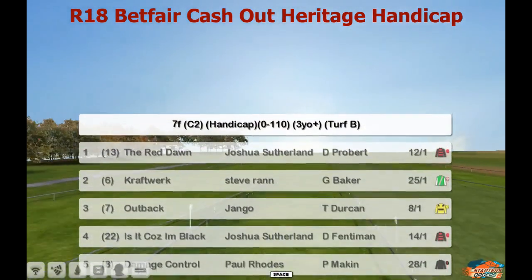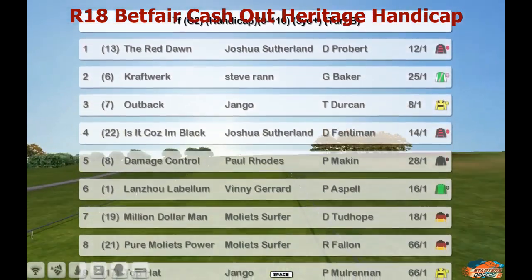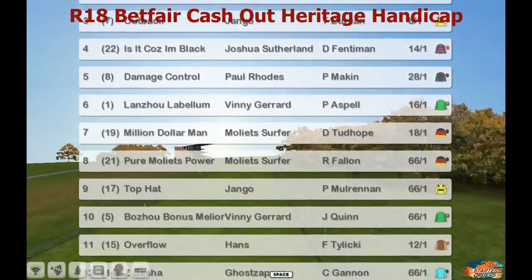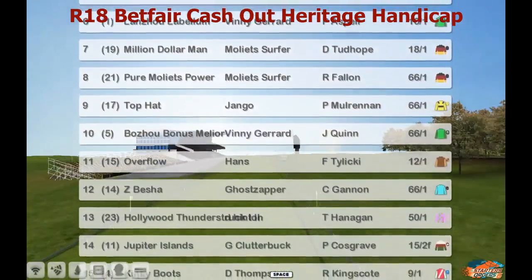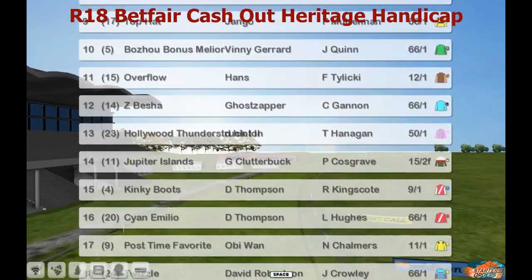At the top there we've got the Red Dawn for Joshua Sutherland. Craftwork, Outback, Izzet Cosm Black, Jamage Control, Land Jail, Labellum, Million Dollar Man, Pure Moliets Power, Top Hat, Bojail, Bonus, Melior, Overfly, Zabesha, Hollywood Thunderstruck.